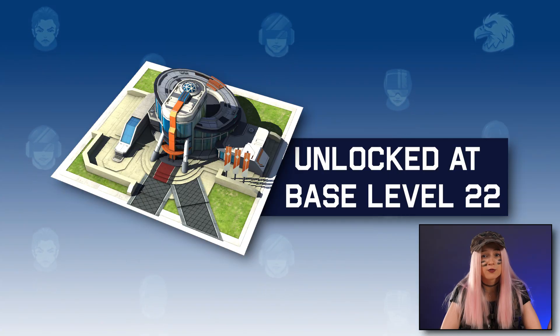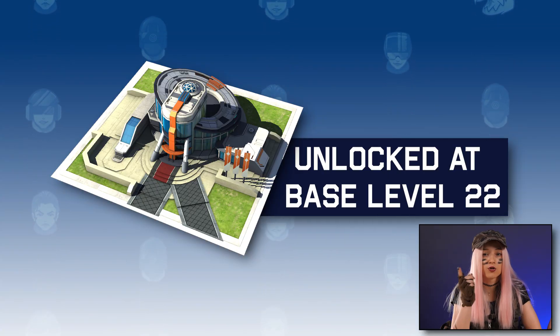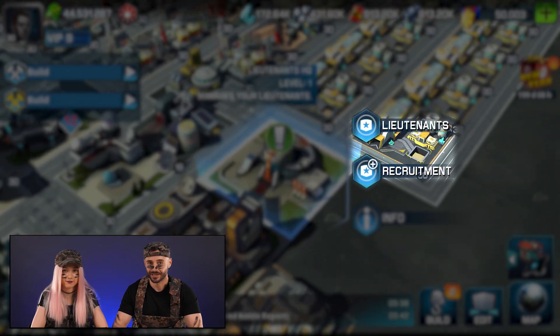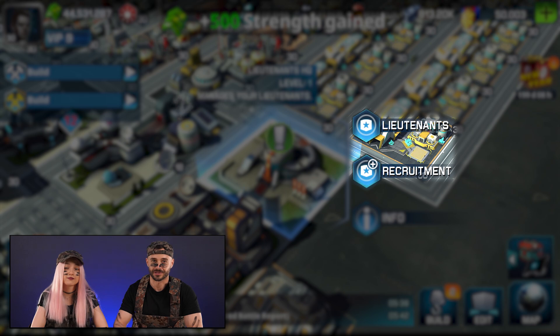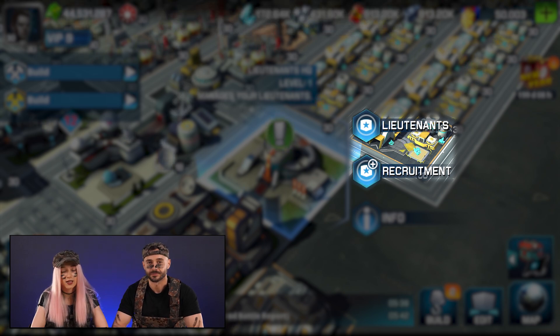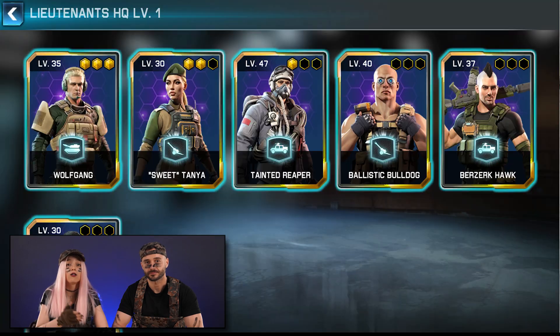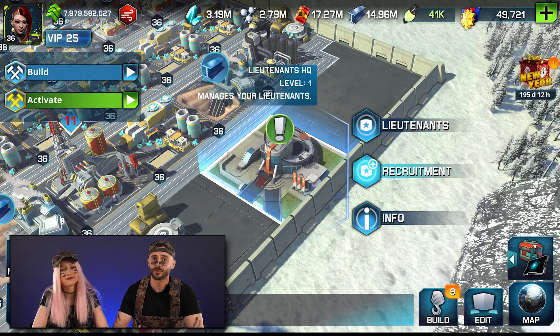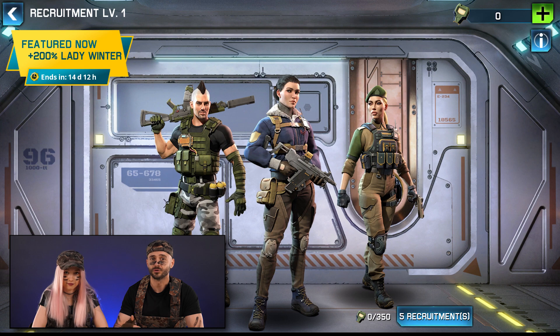You recruit and manage them through the new Lieutenants HQ. Your base needs to be level 22 to build it. Within the Lieutenant HQ, you will find two sections: Lieutenants and Recruitment. The Lieutenants section displays all available Lieutenants, both locked and unlocked. Recruitment is where you can get what you need to unlock new Lieutenants and upgrade the ones you already own.